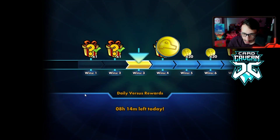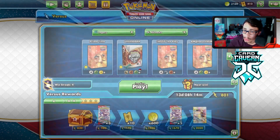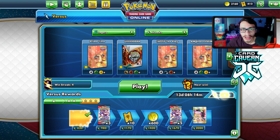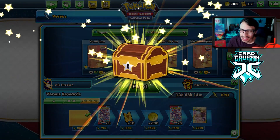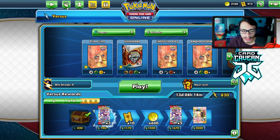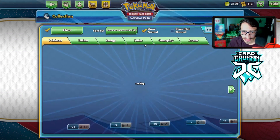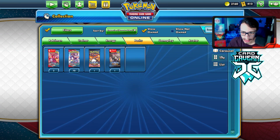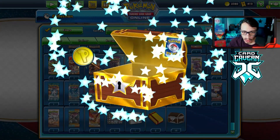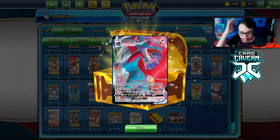Last prize was an energy, and Electrode was prized — we probably would have won much faster had it not been prized, since having Magnetic Draw when we were being N'd to low hand sizes would have been really nice. But we do get a Rare Chest off the Versus Ladder — let's open it up. We pull 120 coins and a Salamence V-MAX — I'll take it!